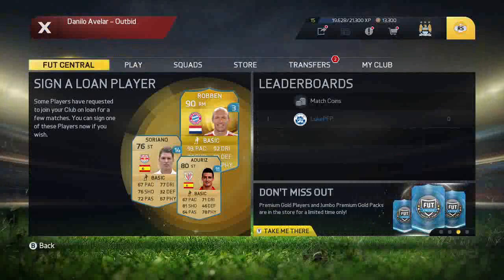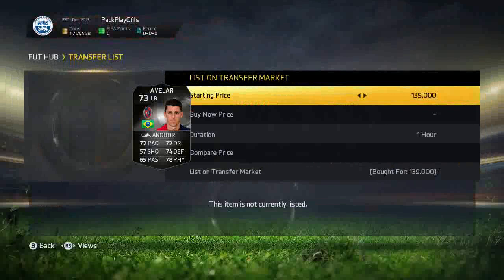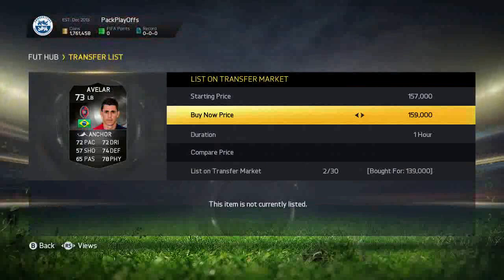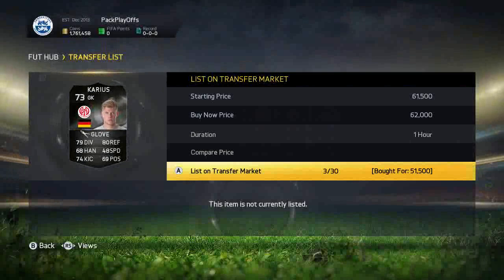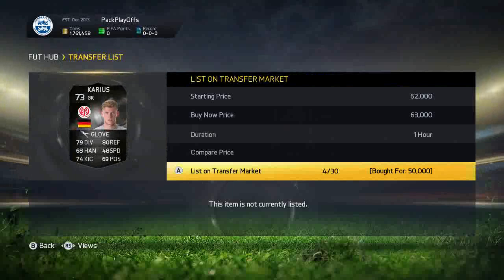We get that Icelandic striker — at the time he was getting price-fixed but I forgot to list him straight away. We also get an Avila for $139k that we can list up for $159k, which is a nice $20k profit. The next players we get are actually three Inform Carriuses and we list them all up for just over their purchase price, which is decent profit.